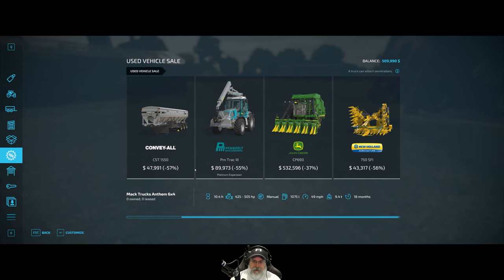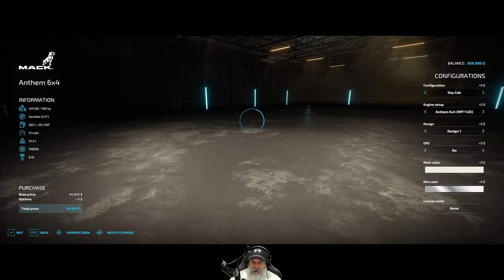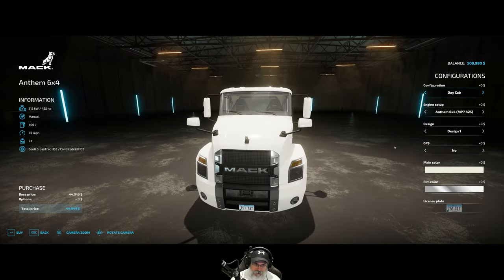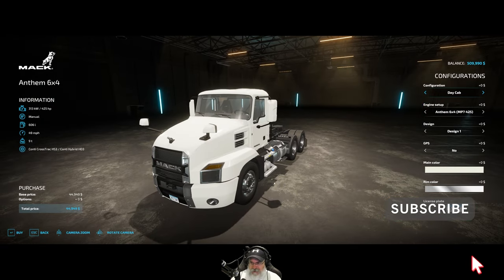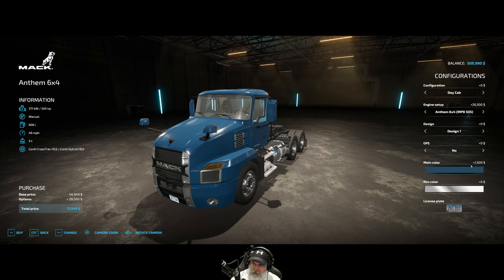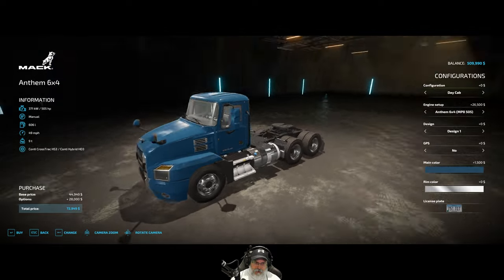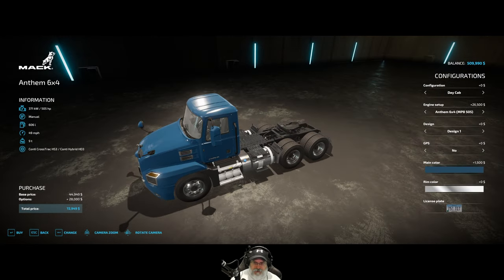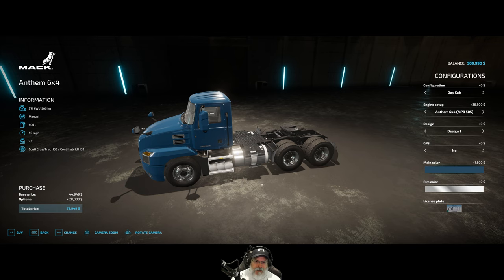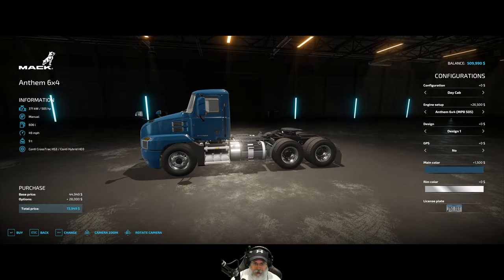Everything else is going well. This is what's currently in the sale - there's a truck here. We could definitely use another truck, but the thing is we only use multiple trucks once a year usually, and I can just lease them for that. If we did get it, I'd probably get the upgraded engine, so now we're looking at 71,000. I'd probably change the color to maybe this blue, which adds another 1,500 bucks - so we'd be spending 72,000 on the truck. It's less than two years old, but if I was going to get another truck I'd almost want to get another MAN truck because it's more versatile with the PTO.